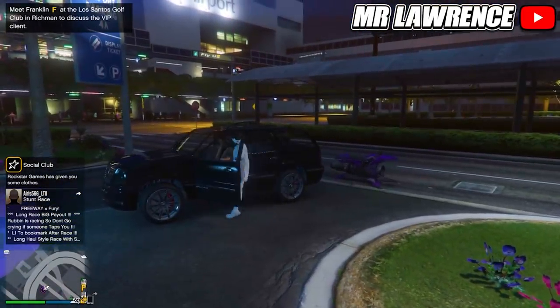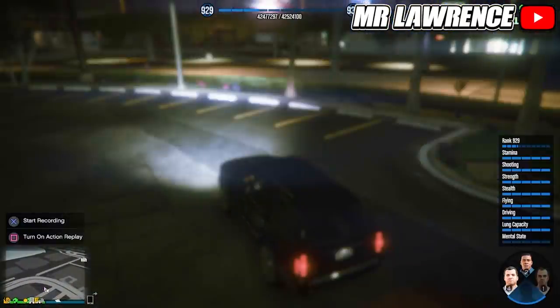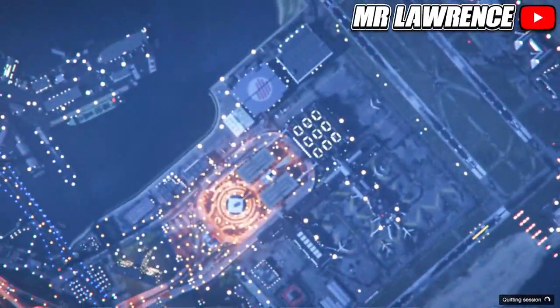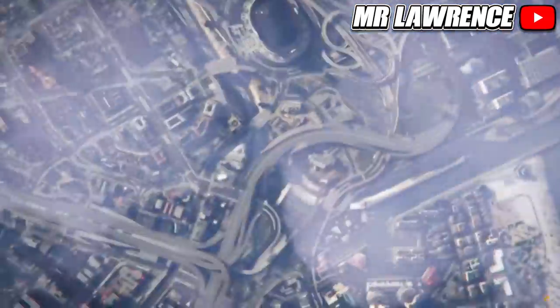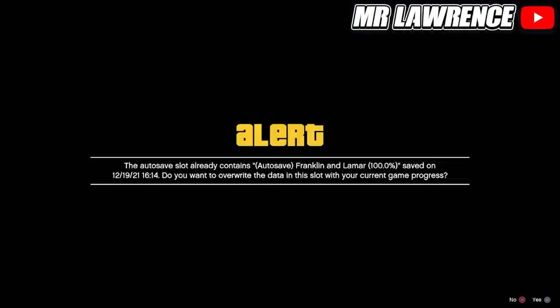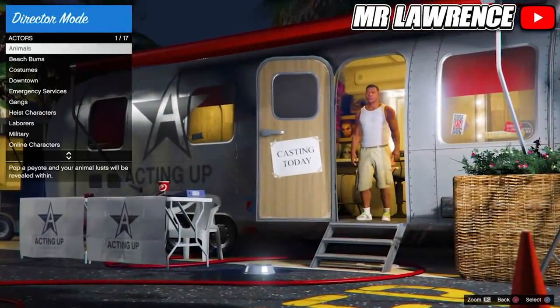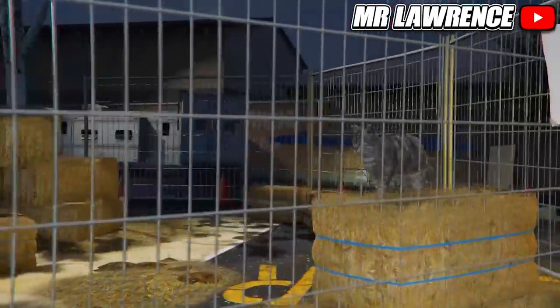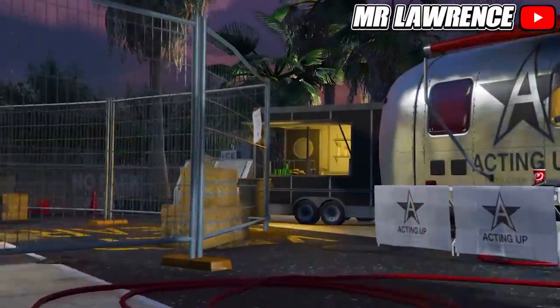Then get in any car, drive into the time trial and start it by pressing right on your D-pad. Once you are in story mode, open your interaction menu and start Director Mode. Once you are here, go to Actors, Animals and select any bird except for the normal chicken. When you are in, fly straight into the ground. When you are back, select the same bird again.